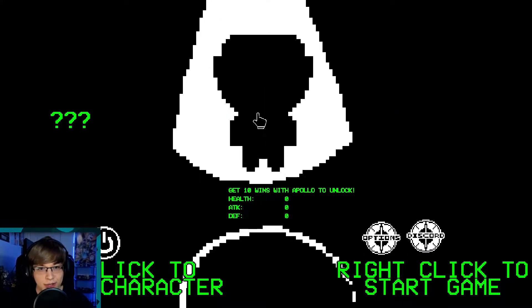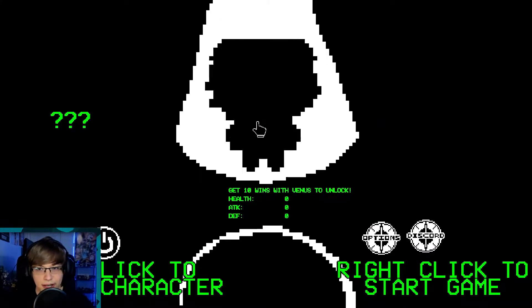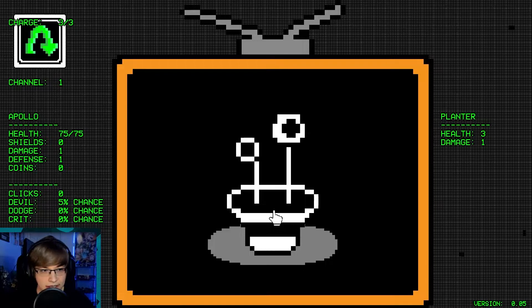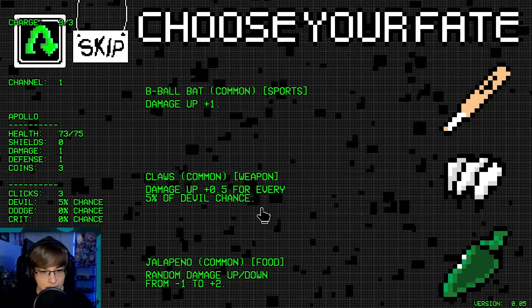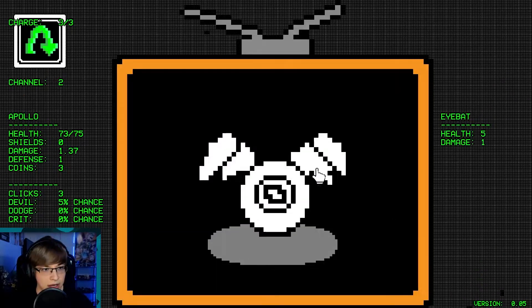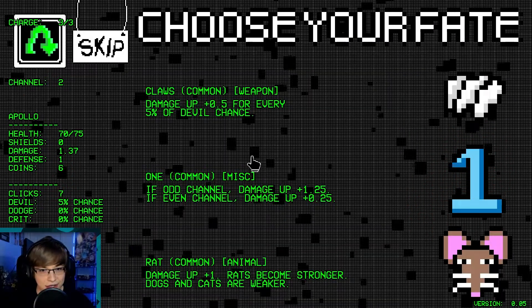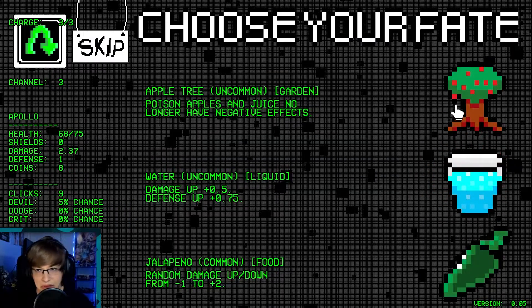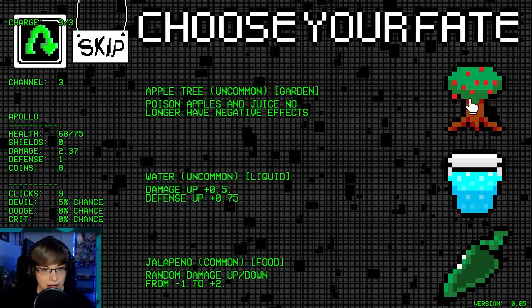Okay, let's try one more time here, see if we can get another win. I wish it would tell me what my highest score was. Okay, here we go — jalapeno, maybe we can get something good here. 0.37 damage. We're going rats. Apple tree — pretty good. Actually, water is really good — I need something.